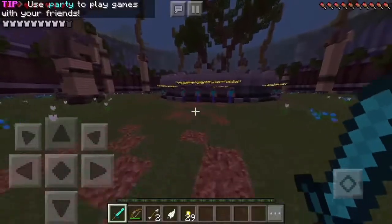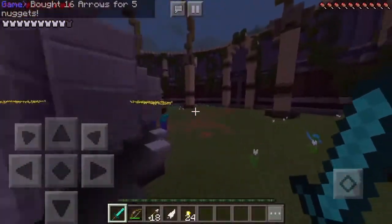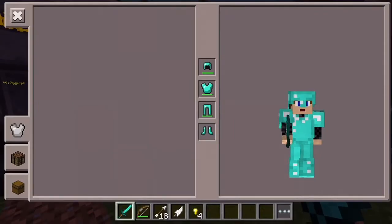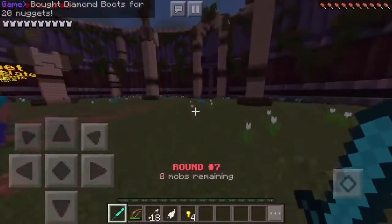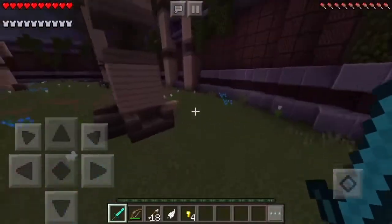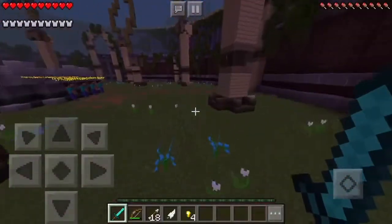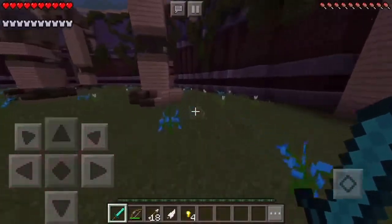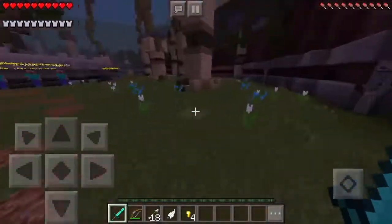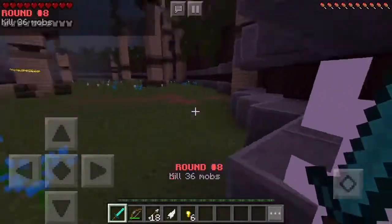Before I kill the last few mobs, let me buy some stuff — more arrows since we're running low, and then the final piece of diamond armor. Boom — full diamond! Now we're as stacked as can be. Two mobs left, where are they? Skeletons in the corners — the only thing is they don't move, so sometimes you just have to go find them. Dodge dodge dodge — that did not work.